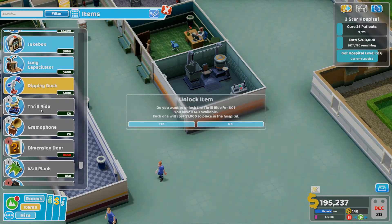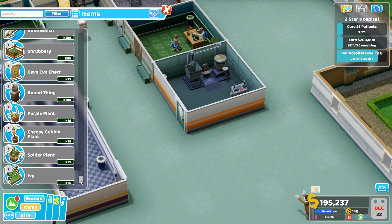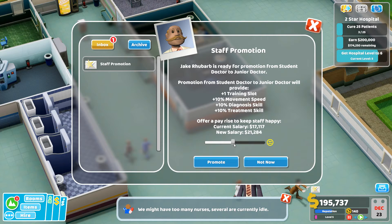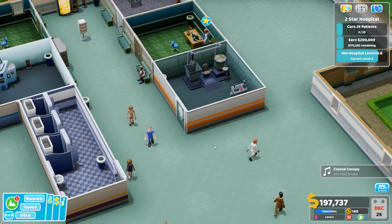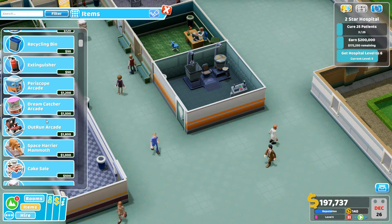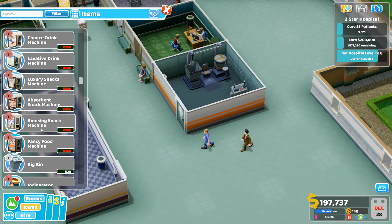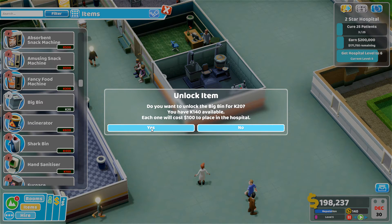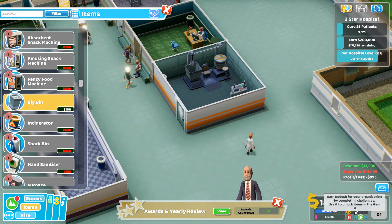People need entertainment when waiting in corridors so it's good to have these items. Let's also give someone a promotion — Jake Rhubarb can be promoted, wonderful. Back to the items list — snack machines are handy. I'm going to go for the big bin because small bins fill up really quickly.